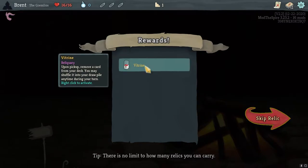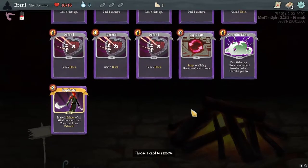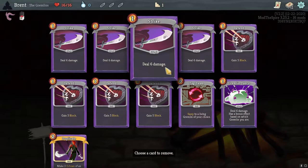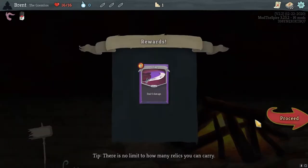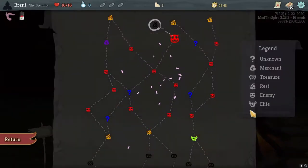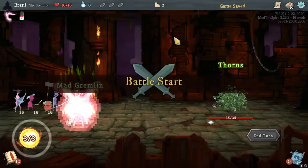Vitrine - not very good. Remove a card from your deck, you may shuffle into your draw pile. Just not great. I'm going to throw a basic strike in there to start with. Gremlin Dance is almost a strike in a way, so let's start with that.